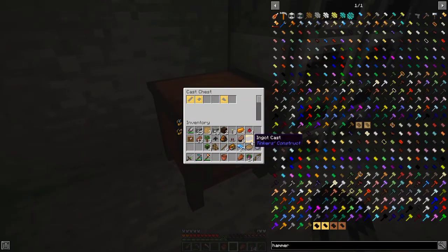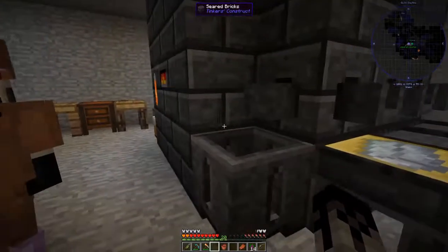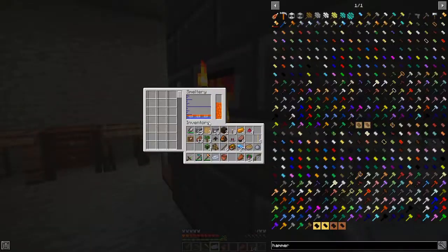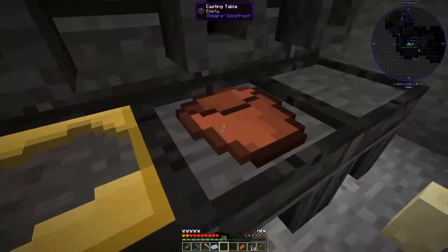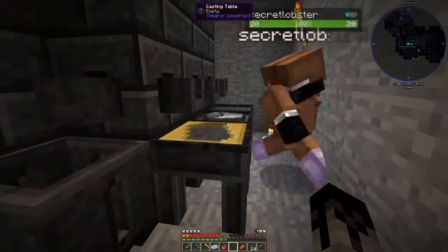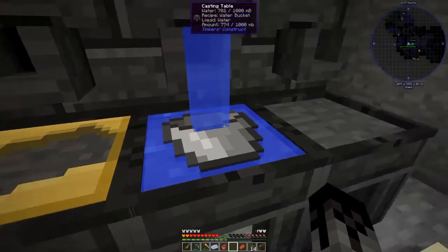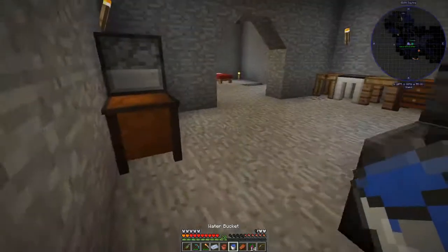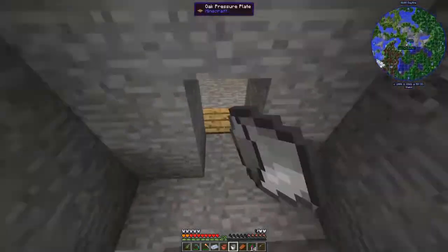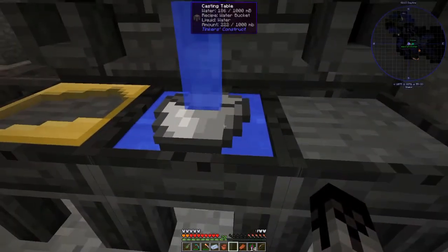I'm gonna go ahead and clear out all the osmium. Well, can you just scoop out the water? I don't know if I can do it. Try your iron bucket. I feel like in certain versions of this you can just scoop things out through the drain. I'm not sure if that was ever a thing, but that'd be nice. Nope. But we've got one bucket and that's better than nothing.